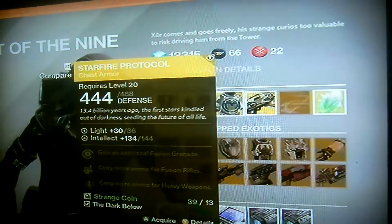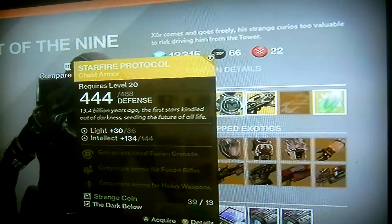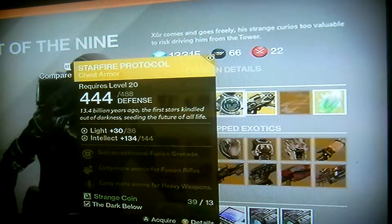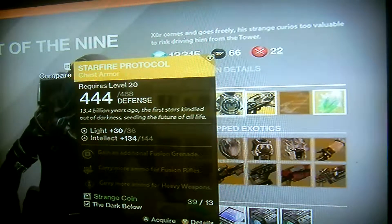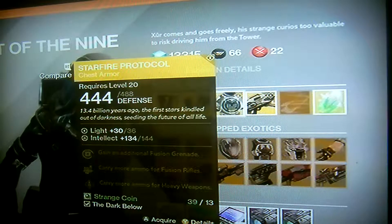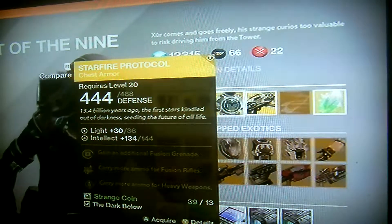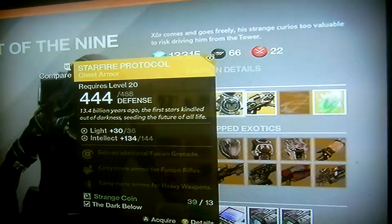Starfire Protocol, chest armour. Requires level 20 as all of them do. 444 defence, can be upgraded to 488. Light 30 can be upgraded to 36. Intellect 134, can be upgraded to 144.